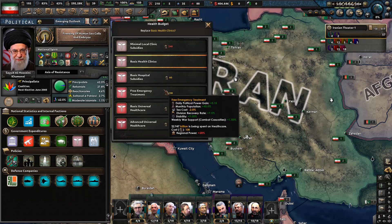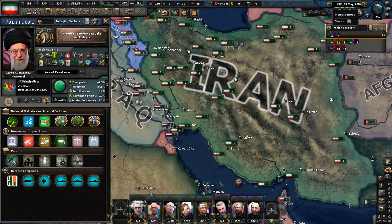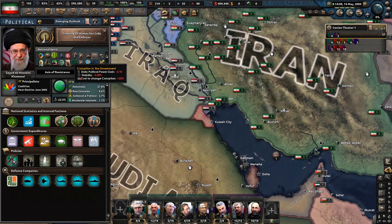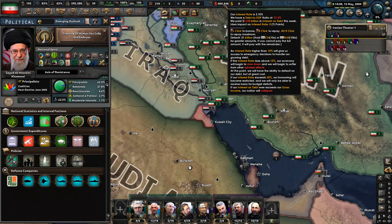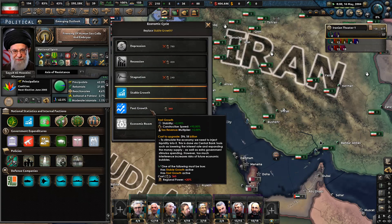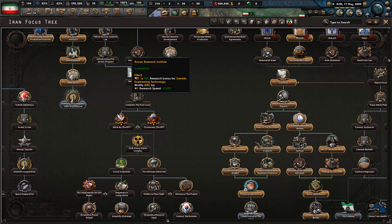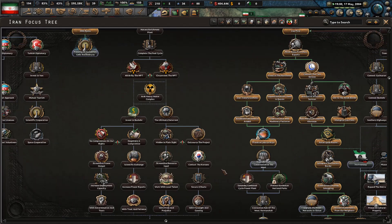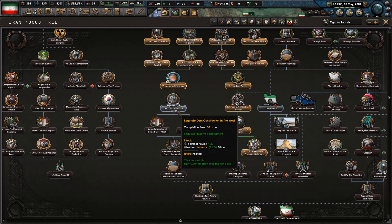The debt is dropping quite significantly, though not as much as we'd like. We're getting slightly more money as we repay. If we could boost the economy back to fast growth, it would be worth our time. The dam construction in the west might be the next focus — it's just 30 days and gives us 25.64 billion in treasury.